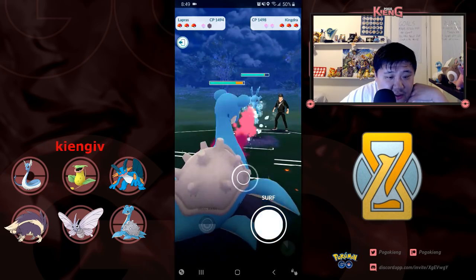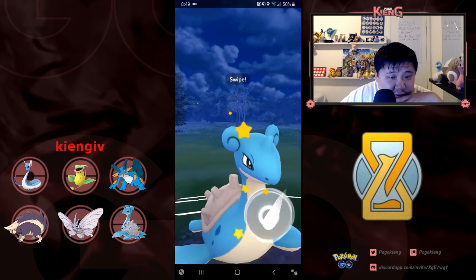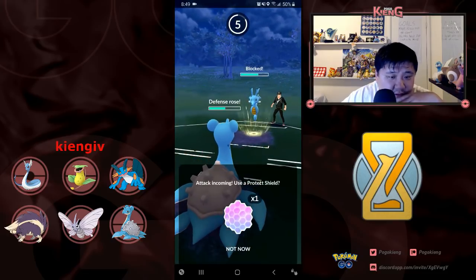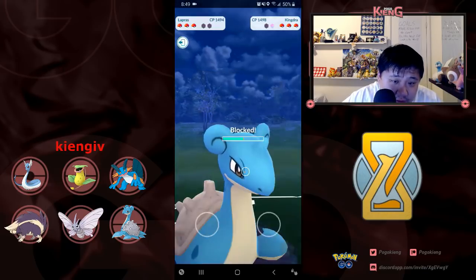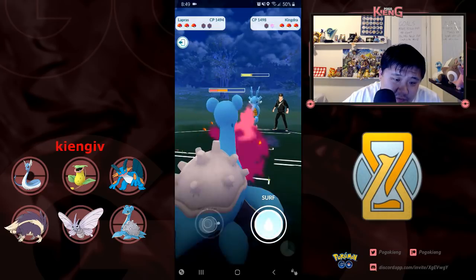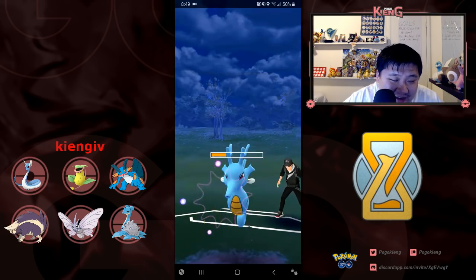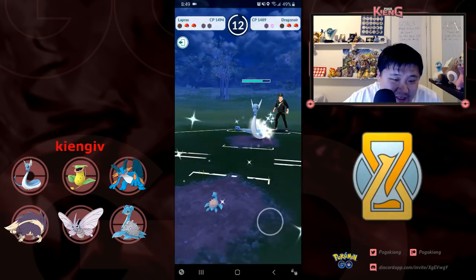I go for the Skull Bash and he ends up shielding. I need to shield this Outrage. I think he beats me to the next charge move — actually no, I beat him to the charge move. Well, I don't have a good matchup. I can see Sealeo in the back, so it really doesn't matter too much. He comes out with Dragonair — very gutsy move, building up energy for Dragonair.